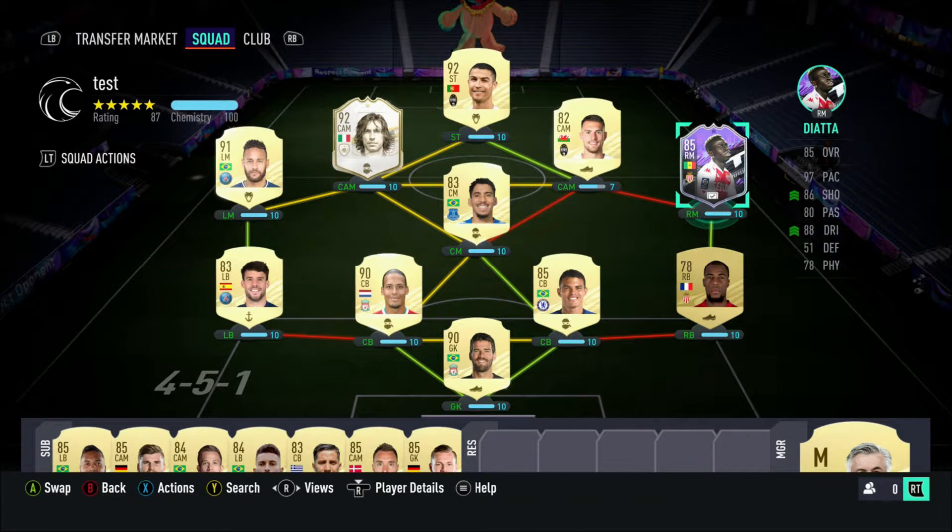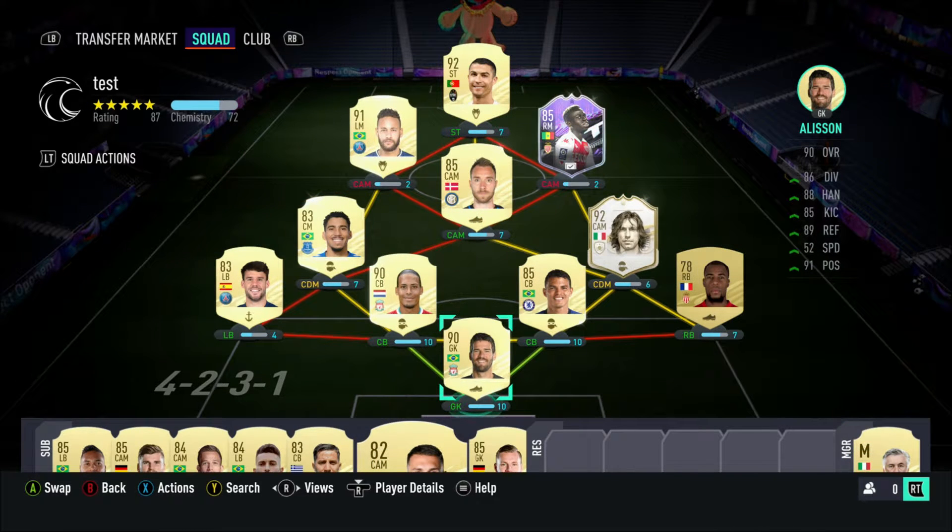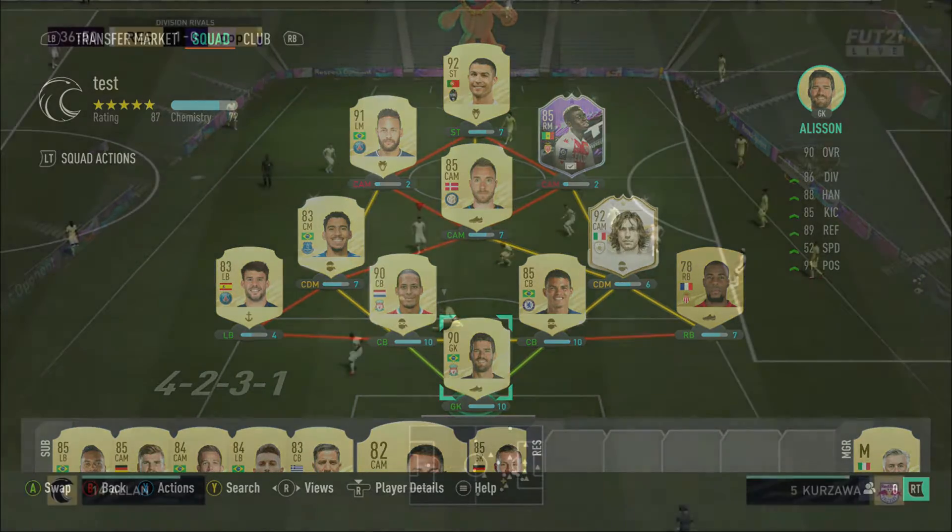When I start the game, I use a formation so that everyone can get full chemistry. After minute 1, I change the formation to 4-2-3-1, with Ronaldo as a striker, Neymar, Alexan, and Diata as central attacking mids, Allen and Pirlo as central defensive mids, and a good line of defenders at the back.